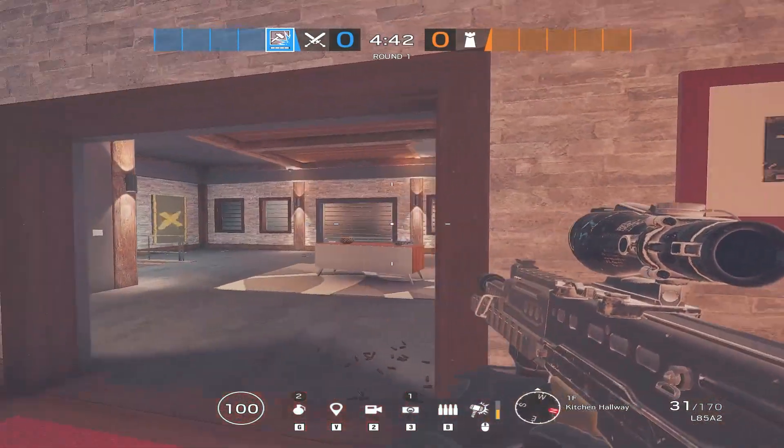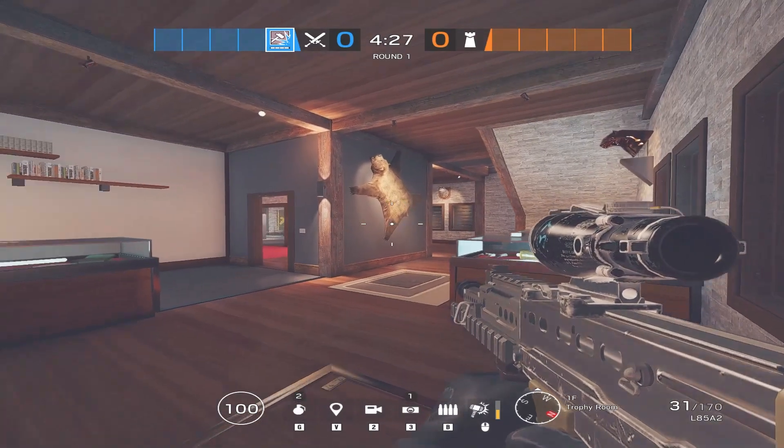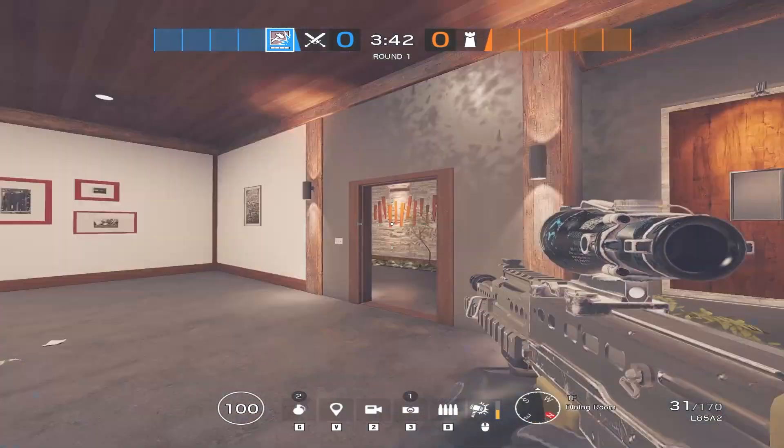We will need to take a lot of control below site in order to safely and effectively use this plan, and we will be clearing trophy, kitchen, dining, and west main. The reason for this is so that we can easily watch our flanks from this stairway and this doorway.